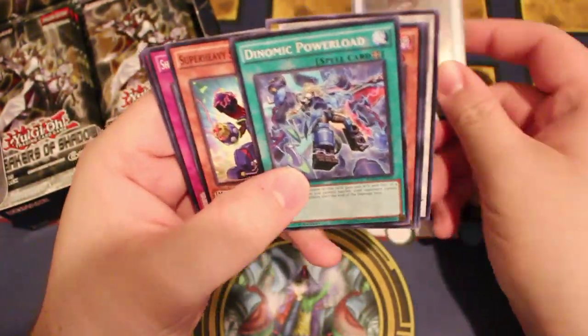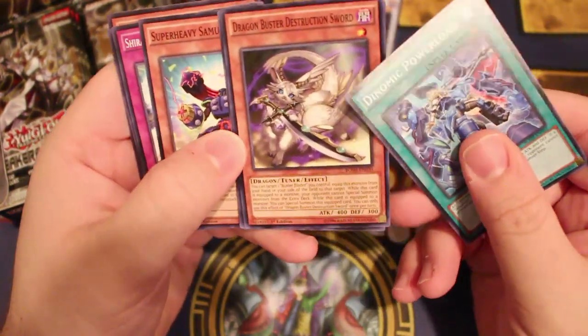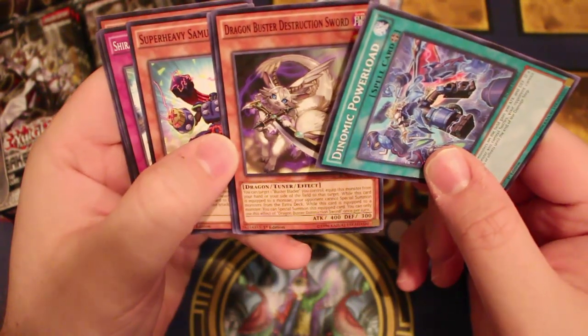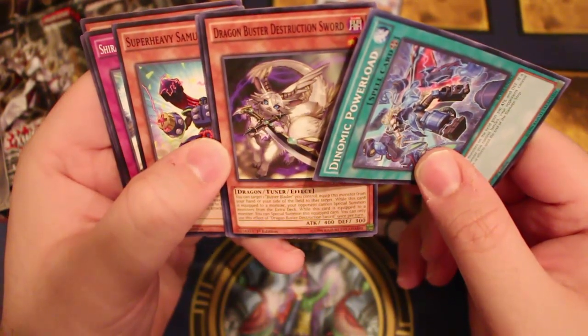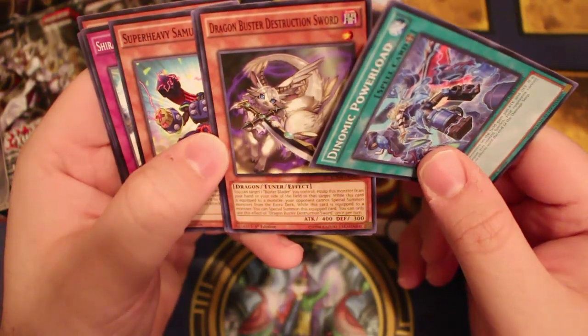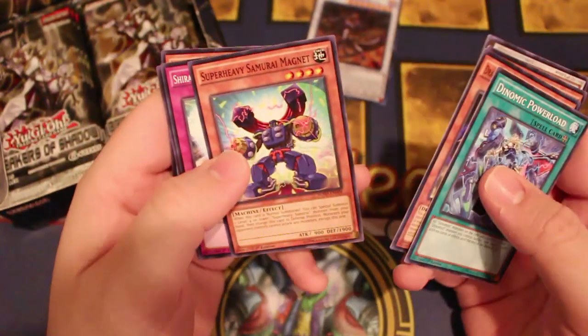This has got some really cool stuff in it, especially this — the Buster. So you can target one Buster Blader you control, equip this monster from your hand or field to that target. When this card is equipped, your opponent cannot special summon monsters. While this card is equipped to a monster, you can special summon this equipped card. So there's a softlock with this.